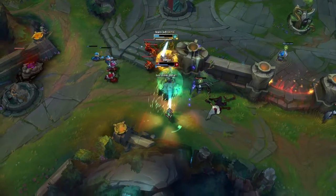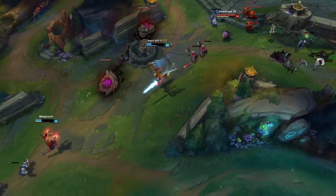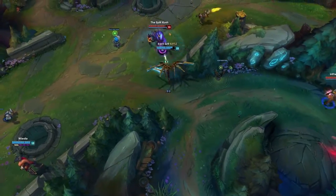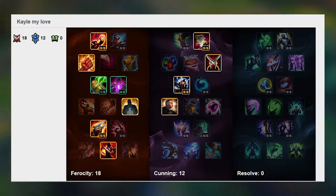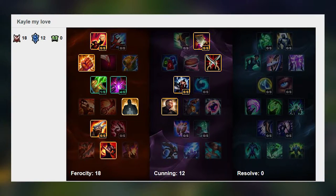There are also three mastery pages I'm currently using: one for AD, one for on-hit, and one for AP. So this is my AD page. I play with Feather of Battle because since they changed it, it's pretty much useless on AP or on-hit Kayle, so I think it fits really well with playing AD crit Kayle.